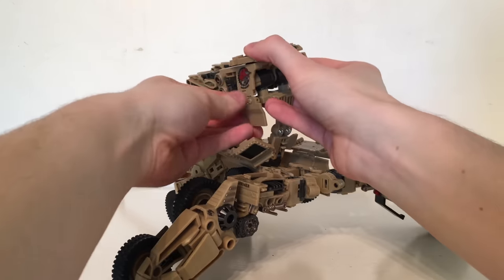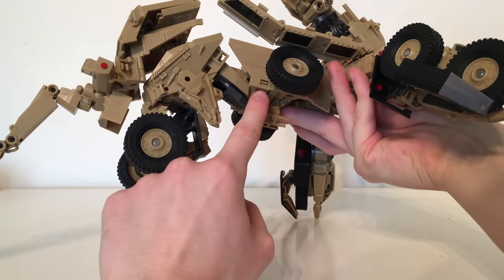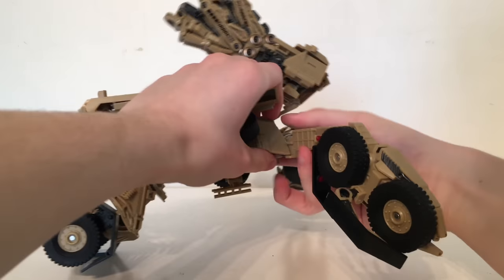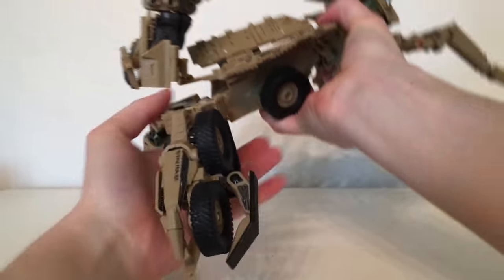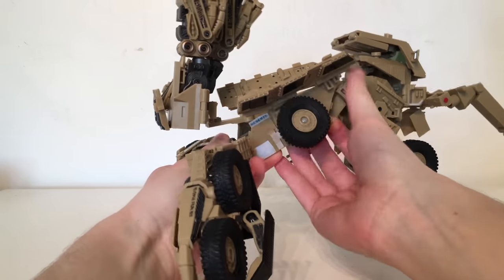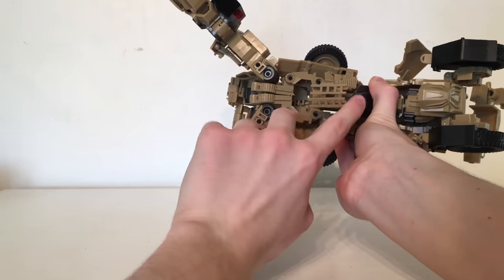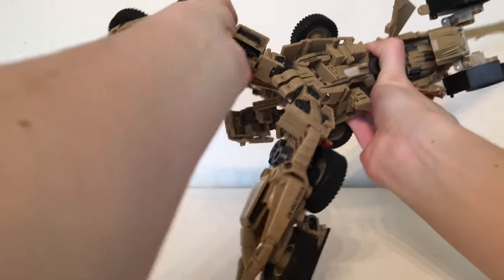Take this section and flop them upwards, then take these pieces and fold them up against the Buffalo sign. Come to this section — there is a tab that slides into the slot — unpeg that and lift this whole section upwards, then bring it around. Repeat the same process on this side, just ratchet that up. Take that section upwards, then come to this section and pull this downwards, which will allow you to rotate the whole waist all the way around.